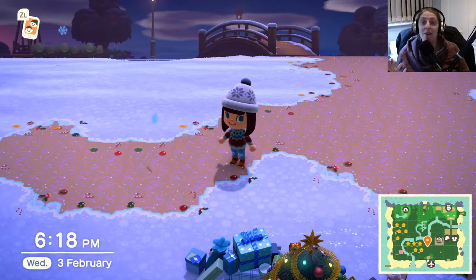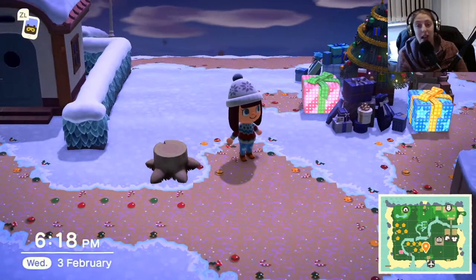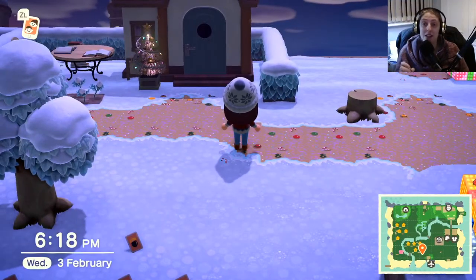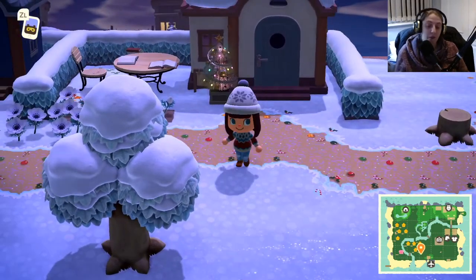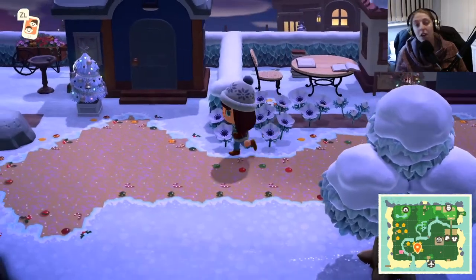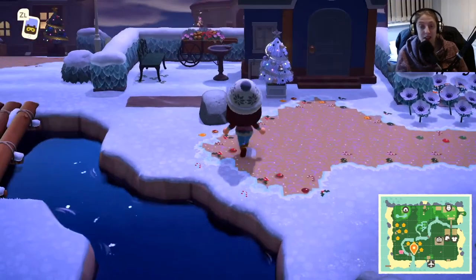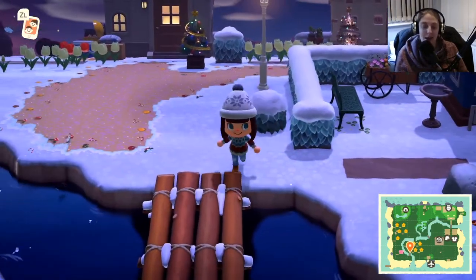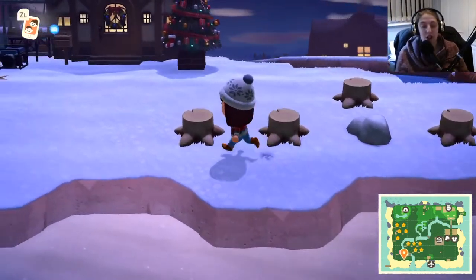These are the brand new bugs and fish that have arrived on our islands ready for us to catch. We are coming up on the full year of Animal Crossing, so from next month it's going to be recapping bugs and fish you might have already seen. For the northern hemisphere, the only new thing arriving is the tiger beetle. For the southern hemisphere, you've got a few fish — the soft-shelled turtle, the ray, things like that. For bugs, you've got the rice grasshopper and the migratory locust, and then just one sea creature coming as well, which is the flatworm.